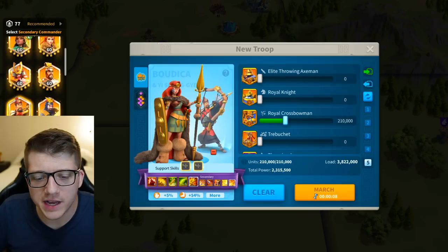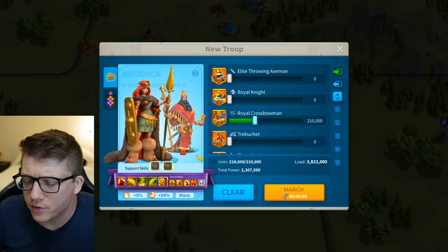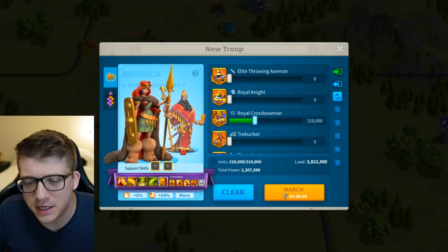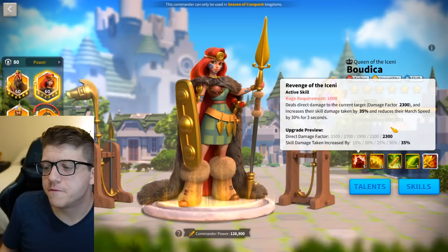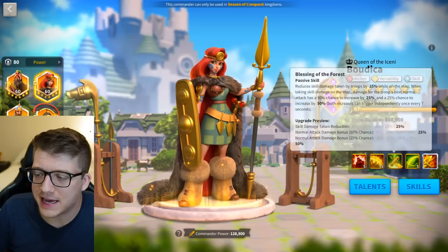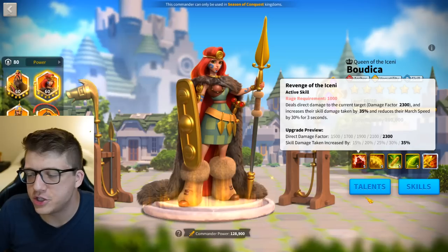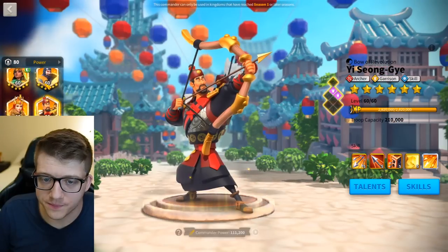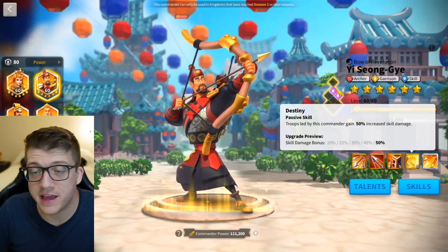Last but not least: Buddika with YSG. I've been going back and forth between YSG and Nebu. Last KvK I did Buddika with Nebu and it was good, but here's the thing — Buddika is the number one targeted march right now. Her active skill makes the target take 35% increased skill damage for three seconds and reduces their march speed. It's a very powerful debuff that deals a ton of damage, so people swarm her. She's also not that tanky.